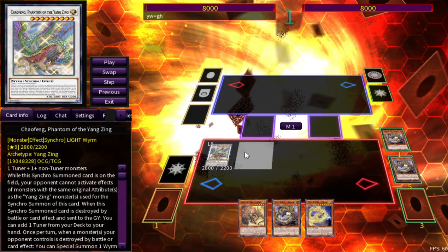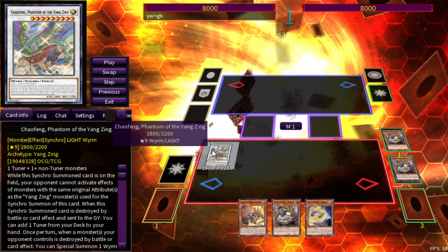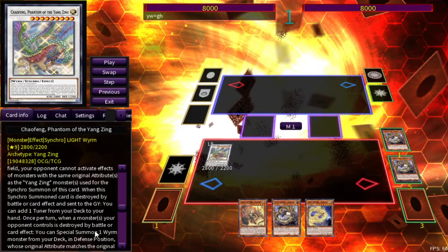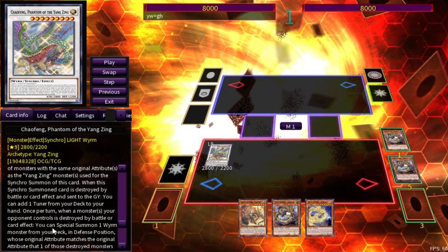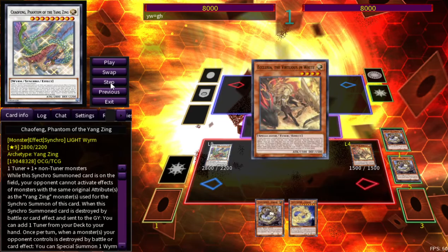This time we synchro summon Chaofeng. While this synchro monster is on the field, your opponent cannot activate effects of monsters with the same original attribute as the Yang Zing monster used for its synchro summon. The Yang Zing we used was Light, so your opponent can't activate Light monsters — neat. When this card is destroyed by battle or card effect and sent to the graveyard, you can add a tuner from your hand — and 90% of the time you just add a hand trap like Ash Blossom, which is crazy. Also, once per turn, when a monster your opponent controls is destroyed by battle or card effect, you can special summon a Wyrm monster from your deck in defense position matching that destroyed monster's original attribute.